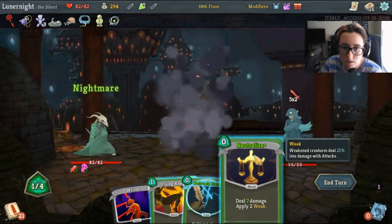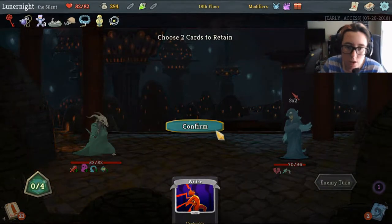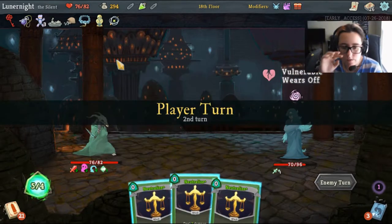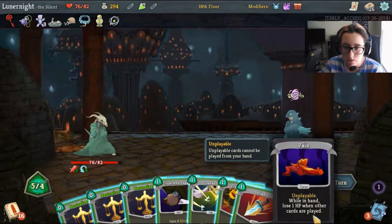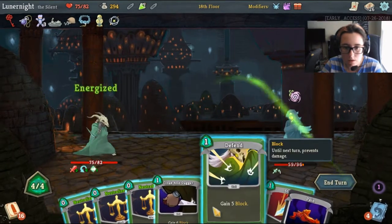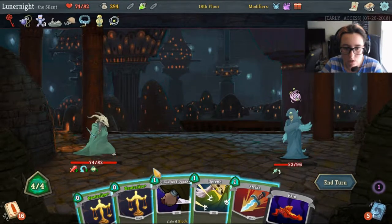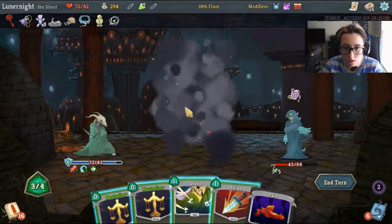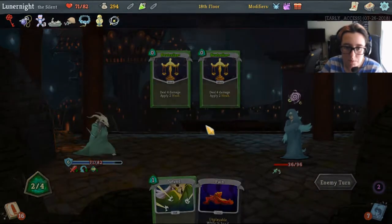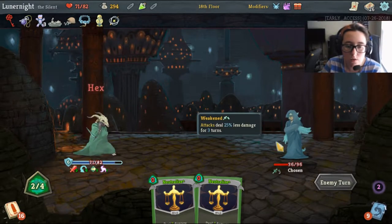Nightmare, Neutralize, play plants damage - I'm going to take 6 damage. I don't want to keep anything, actually no thank you. I've got 3 Neutralizes. Can I get rid of that card? I can keep 2 cards. Let's keep these 2 for the Pain. I need to get that out of my deck as soon as possible.